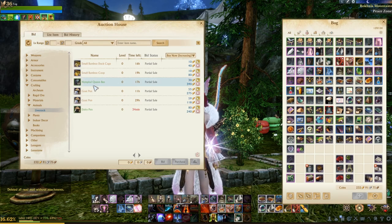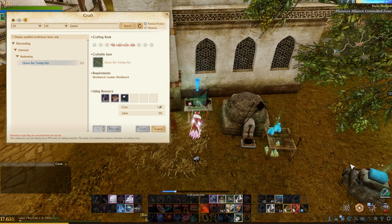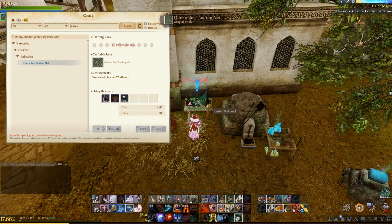So if you want to get your own nymphal queen bee, you can either purchase off the auction house or craft the queen bee taming net. You'll need to go to any leather workbench with a black pearl, five leather, and some memory ink.